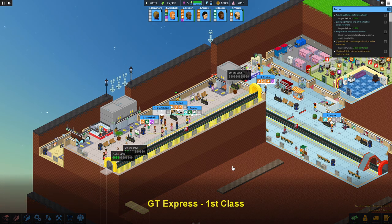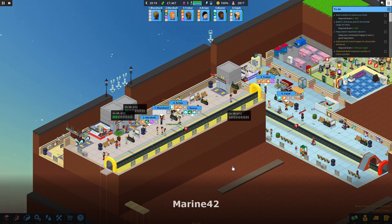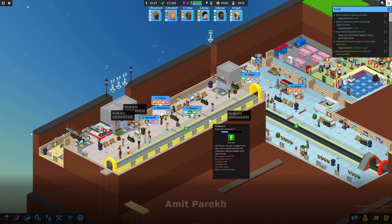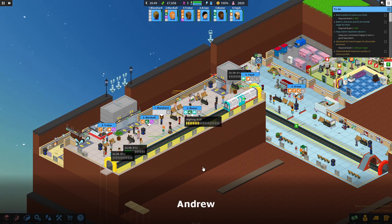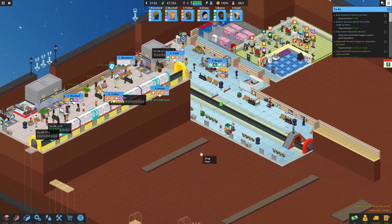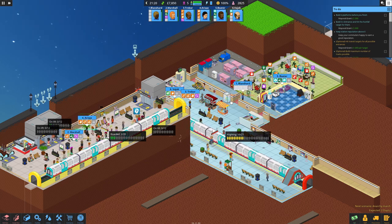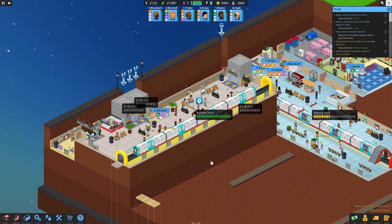Welcome back to Overcrowd. We're looking at our brand new platform 2 on the ground floor and we've got a train coming in. Do we actually want to do that? It's not full, although the platform is quite busy. We may struggle with these four-carriage trains but I can't really see another way to work this. I like this layout - it's starting to come together.